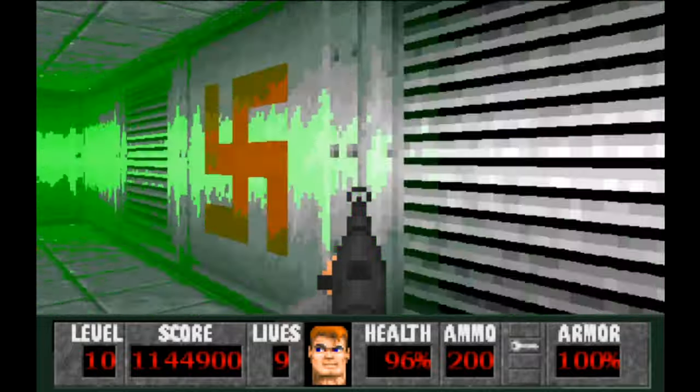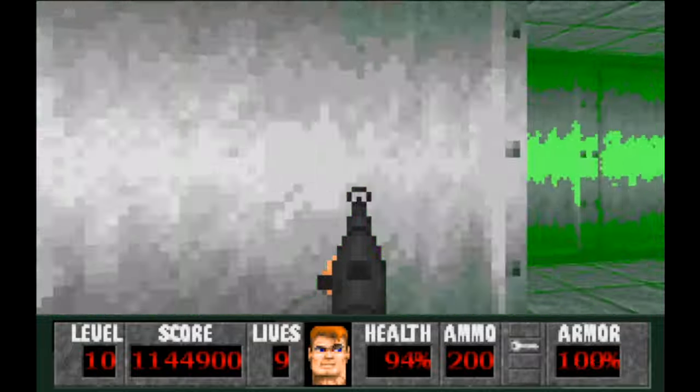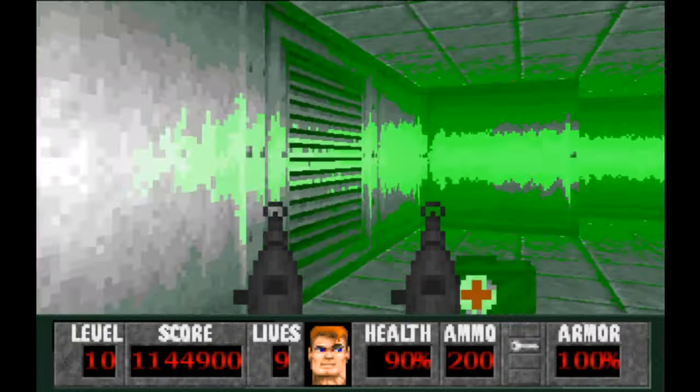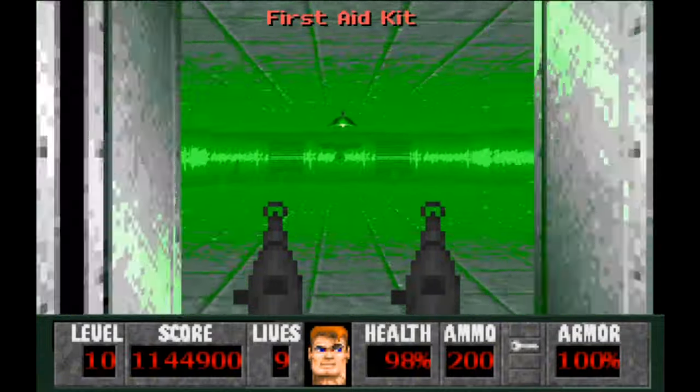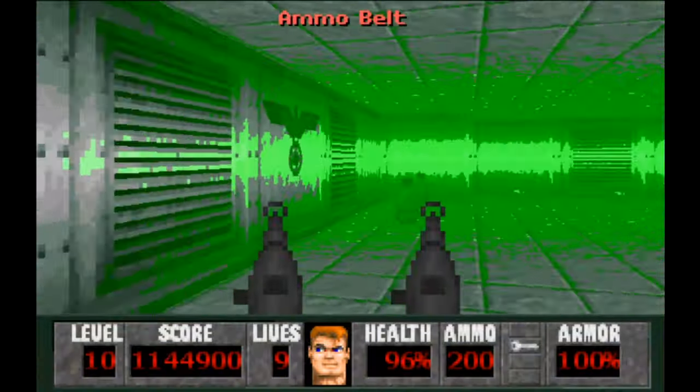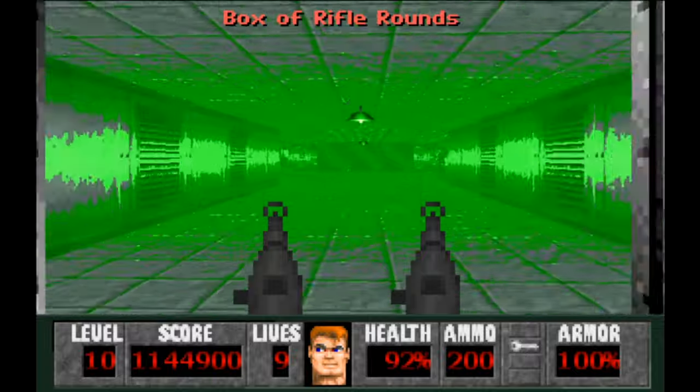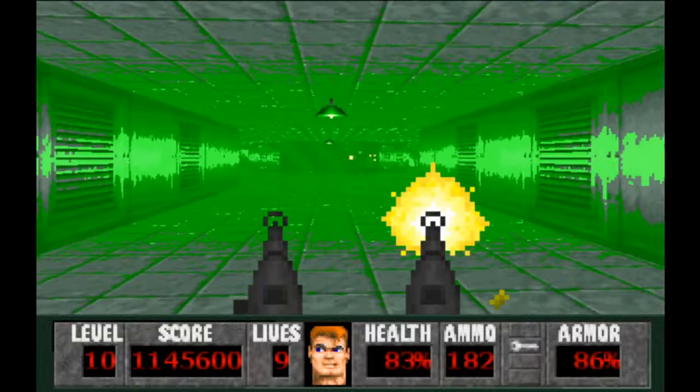First things first, we grab our silver key and head out. It's the kind of map that makes you panic at first, but it's not so bad once you've done it a few times. Here we go — let's start things off with some mutants.